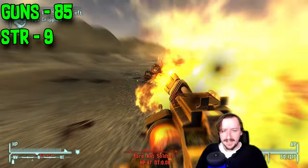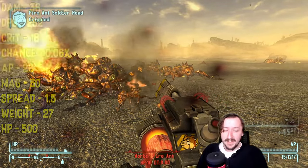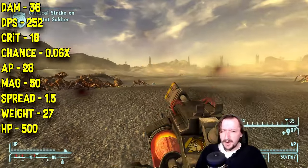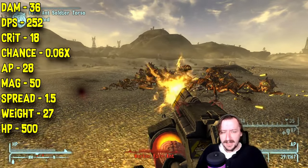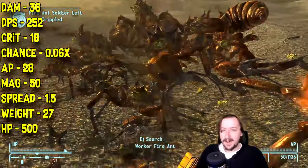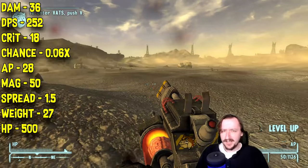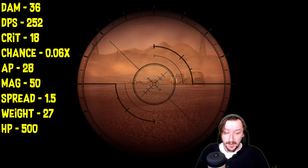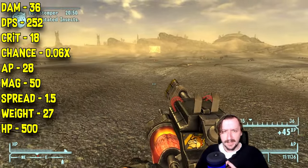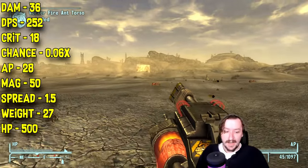Fido requires 85 guns and 9 strength. It does 36 damage per shot and 252 damage per second. Like the K9000, it has half its regular damage as crit damage — 18 crit damage — with the same 0.06 crit modifier. It costs 28 action points in VATS, which still makes it pretty usable. It holds 50 rounds with 1.5 spread — more spread than the regular K9000, apparently because it's more powerful. It still weighs 27 and has 500 item health.